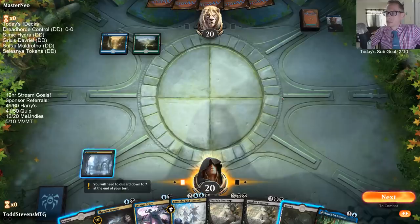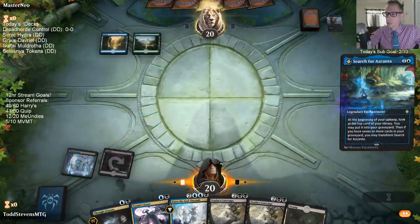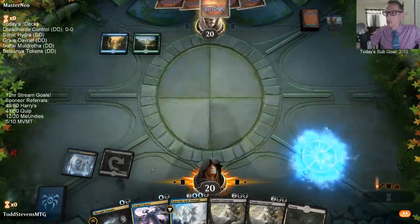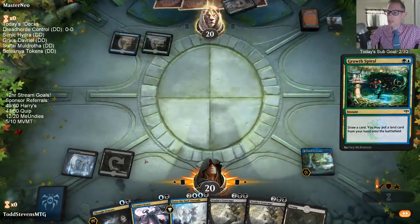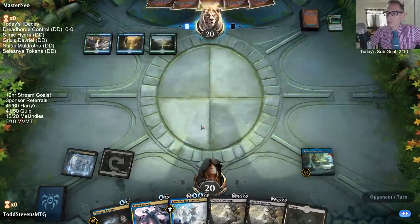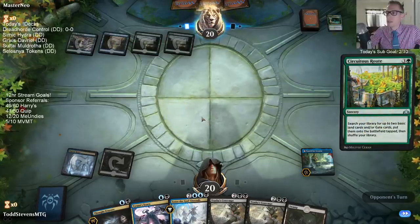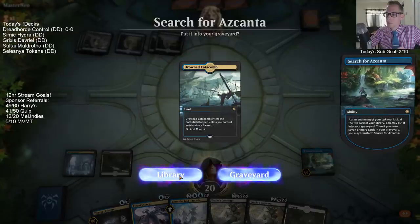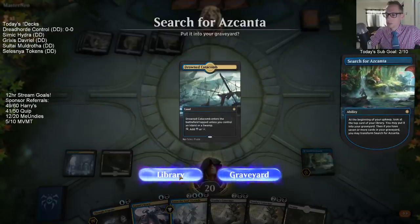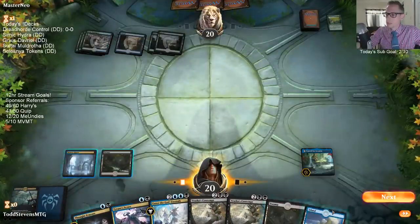This looks like a Reclamation player. I want Azcanta in play before - we could Thought Erasure there. I was thinking they weren't going to have Reclamation next turn and I wanted to filter my draws to help find counter magic. It's a Nexus route - that's really bad for us, but it's not as bad as Wilderness Reclamation, so that's good. Alright, we need the second blue for counter magic. We get rewarded - they have two Nexus and a Krasis. We'll just take the Krasis.